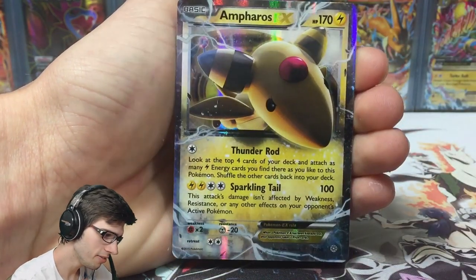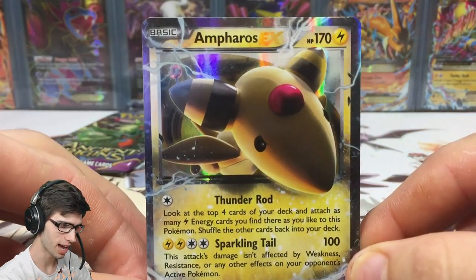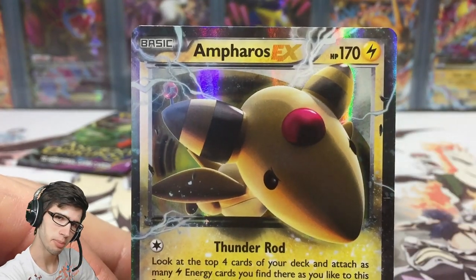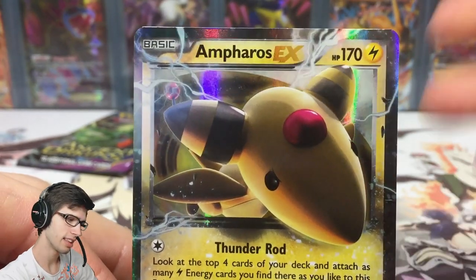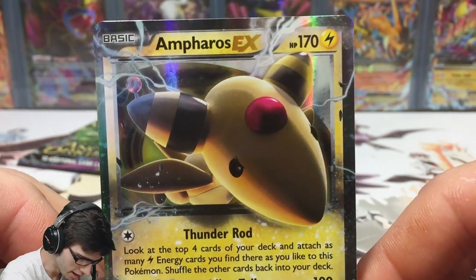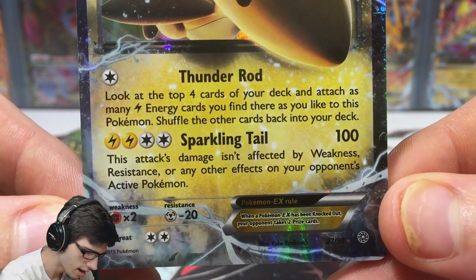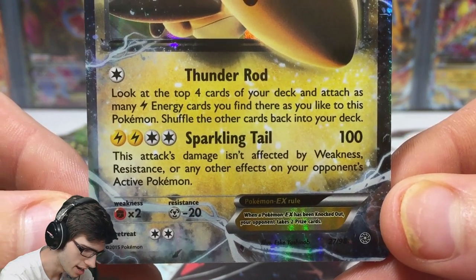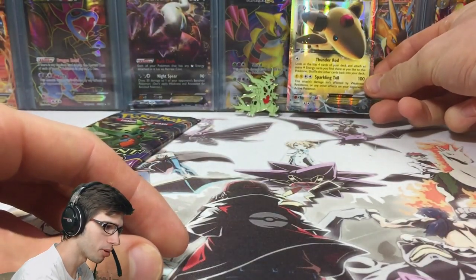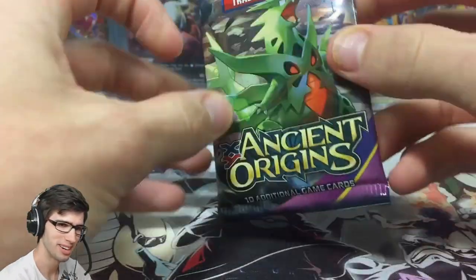We pulled an Ampharos EX — we were just speaking about Ampharos's full art and then we ended up pulling the regular EX. It's one of the least desired EXes, but it is an EX nonetheless, so not bad. It's got 170 HP with the attacks Thunder Rod and Sparkling Tail. We have a pull coming through with one pack to go — let's see what this final pack has in store.